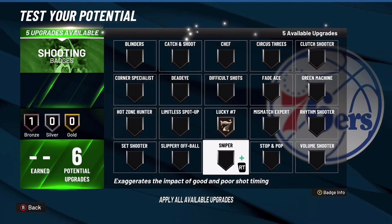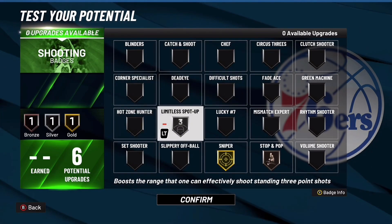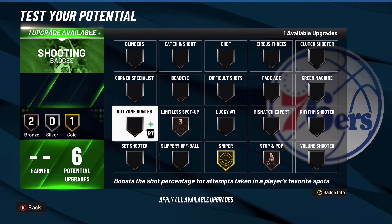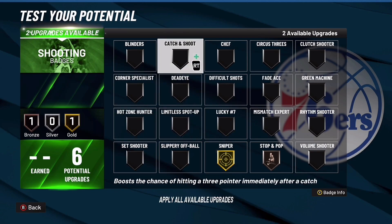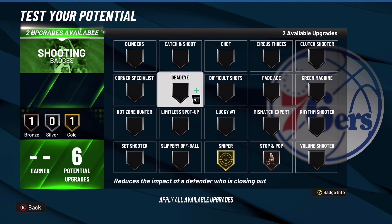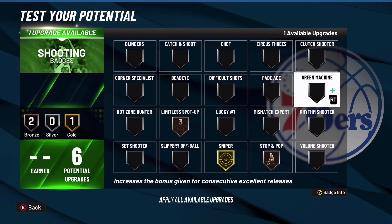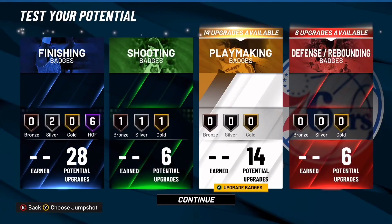For shooting badges, off rip I'm going gold sniper. Then bronze stop and pop maybe, and then silver spot up. I run limitless spot up and then stop and pop, or green machine, or hot zone hunter if I have hot zones. You can adjust these badges to however your play style is — a lot of people might run corner specialist or catching shoes. Green machine really isn't needed but it does help you green consistently if you have a low three-pointer.